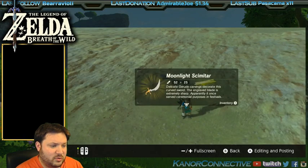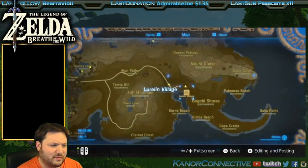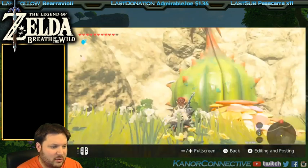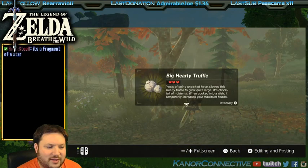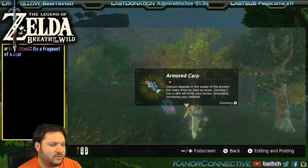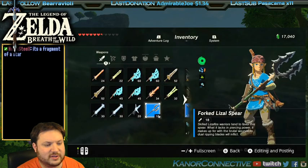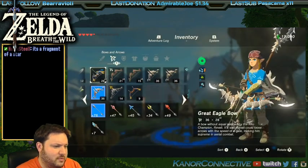I found a Hinox tooth and a Moonlight Scimitar. I happened to see a double rainbow all the way across the sky, which I posted to Twitter. Then I came across another village I didn't realize was there, so we're going to go check that out. I also found another fairy fountain location, and picked up a forked Lizzo spear we hadn't found yet.